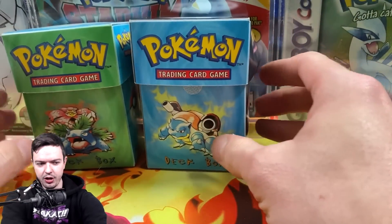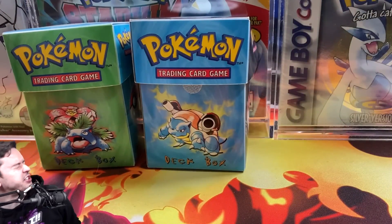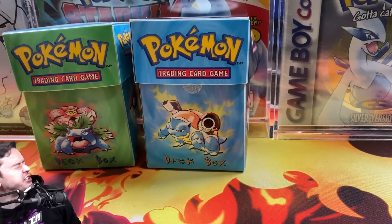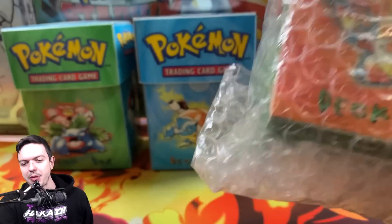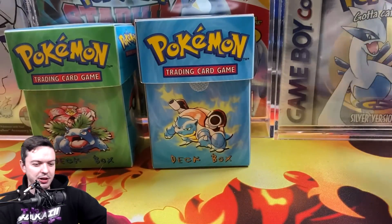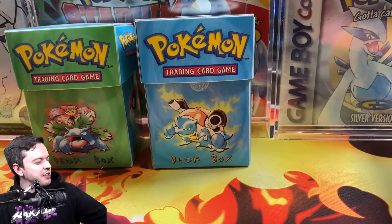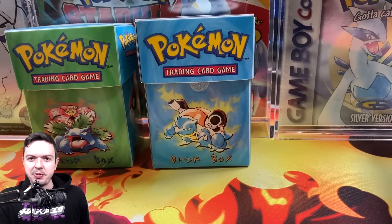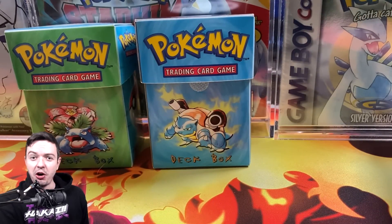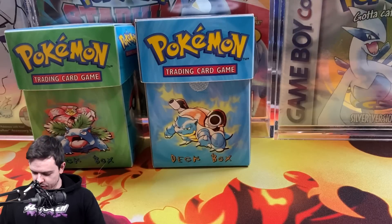We got the boy Blastoise. Reaching into the box — Charizard, there it is. I think I'm going to have to replace the ones next to my desk with this one, because I actually have one I got from Konami a couple weeks ago — there's nothing even in it, I just have it next to my desk because of the art featuring Dark Magician and Dark Magician Girl. Let's go ahead and crack this out for the background beauty, the visual appeal of the video.